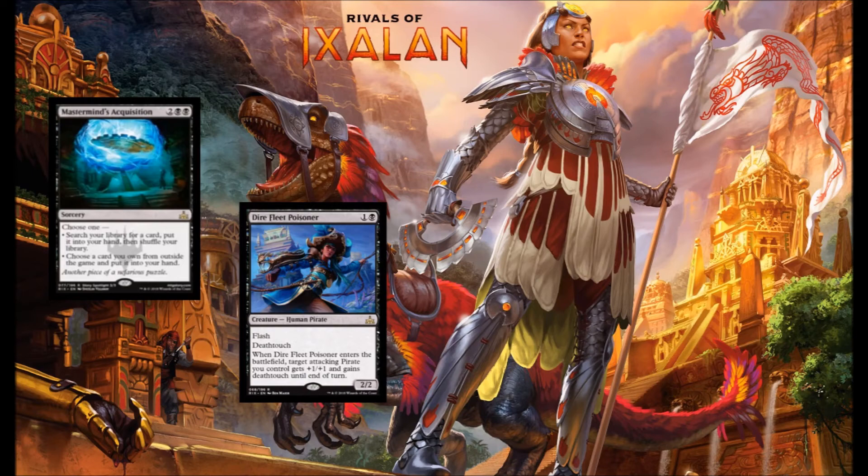Next up we've got Dire Fleet Poisoner — black and 1 for a 2-2 Human Pirate with Flash and Death Touch, plus a great ability. When he comes into play, target attacking Pirate you control gets +1/+1 and Death Touch until end of turn. Very versatile card. You can play this on your opponent's turn to chump block a large attacker, or on your turn to punish your opponent for blocking one of your smaller Pirates. I really, really like this card a lot.